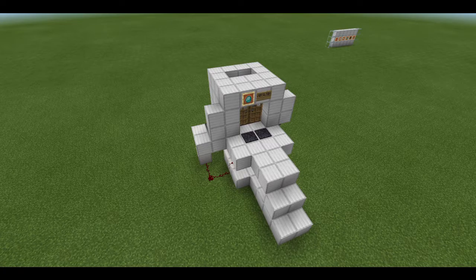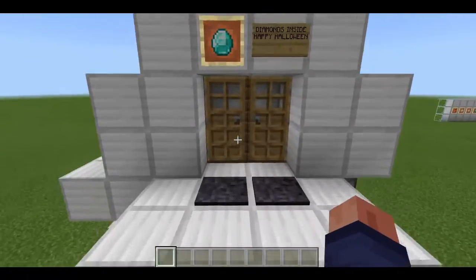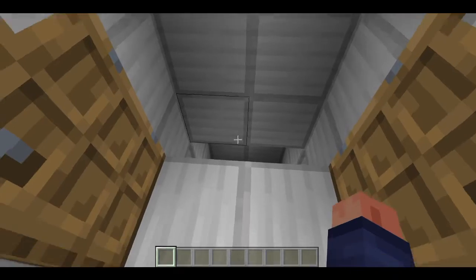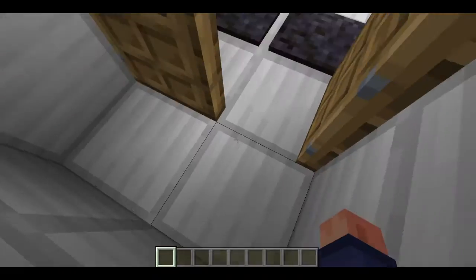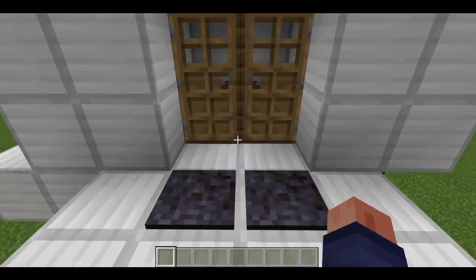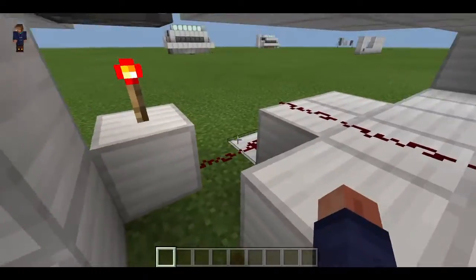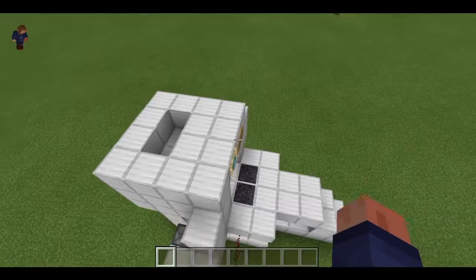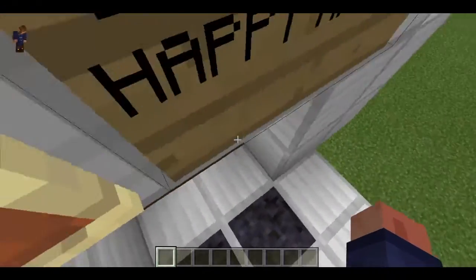Awesome name, right? Basically its mechanics are really like a piston door, except that when you walk in, these doors open and the holes immediately open here. When you walk inside, you instantly fall down, but if somehow you manage to not fall down...